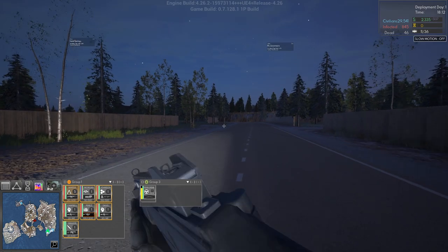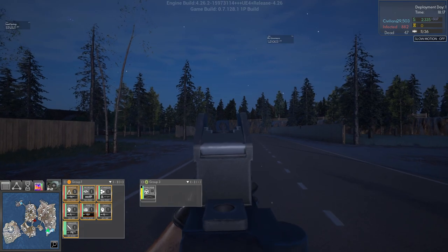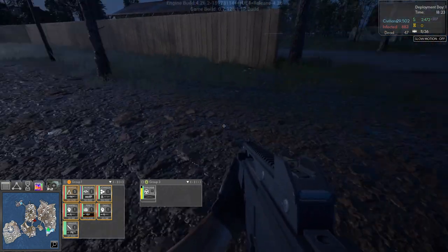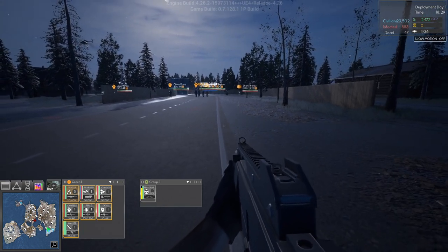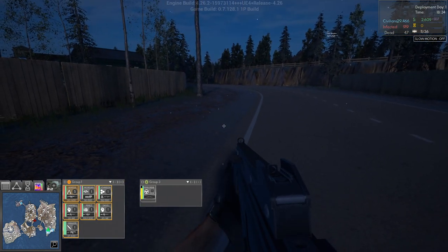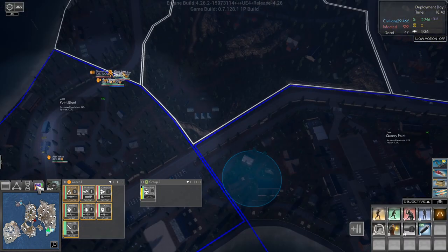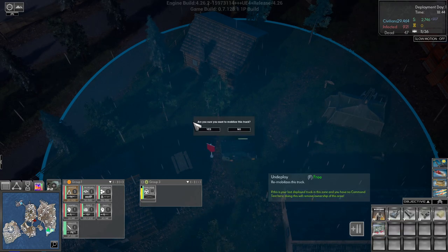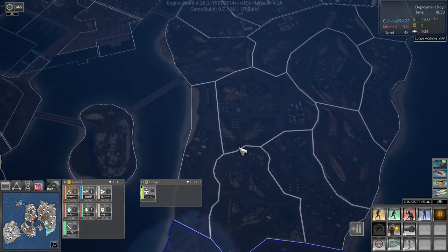You can of course right-mouse-button aim. Let's tell our guys to come - we're gonna need them because we're going in for a fight. But before we do that, I just want to undeploy you and send you over here to capture this. There are infected over there.